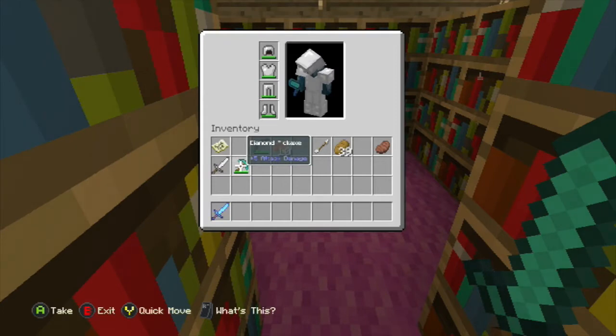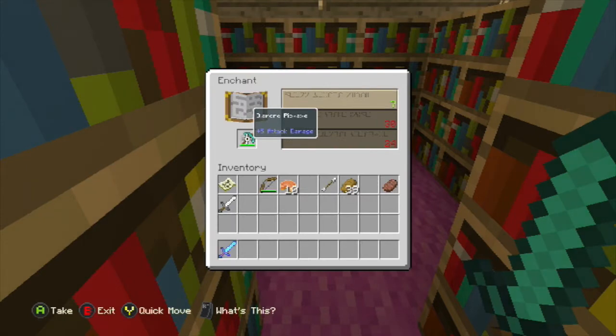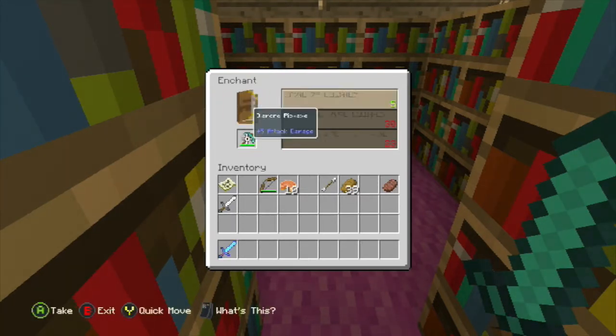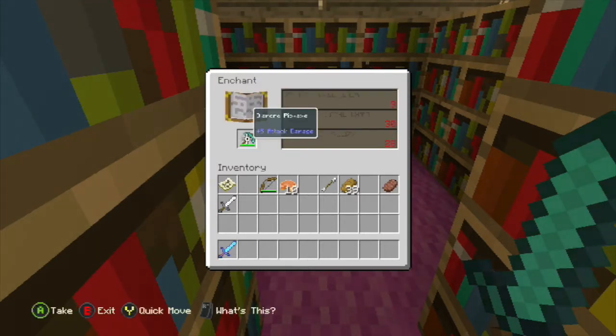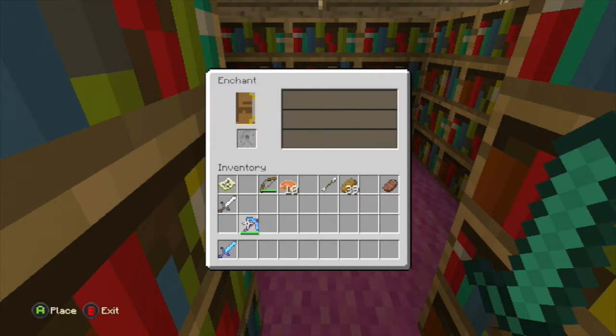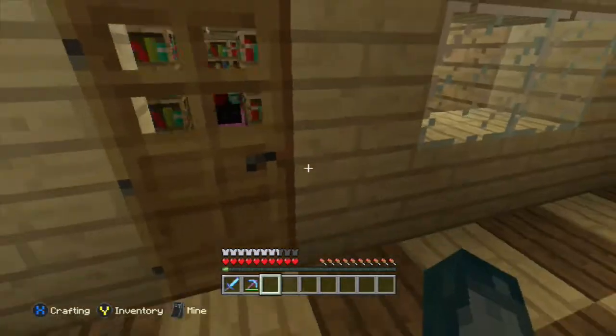Yeah, let's go ahead and enchant our pickaxe. We got seven — that might get us a higher one. Three, six, seven, five, six — this is gonna take a while. There's nine! Let's slowly click this time so we don't miss anything. There we go, eight. I'm gonna guess it's probably like efficiency one or something — I'm Breaking. That's good. But now we are completely out of levels.